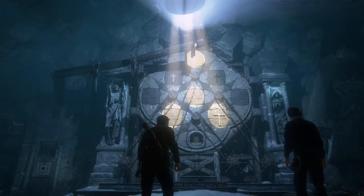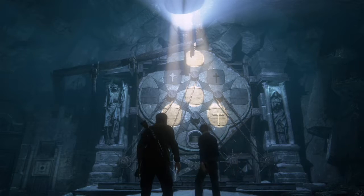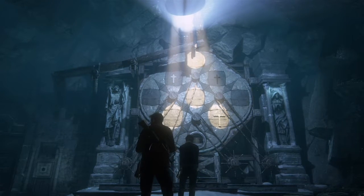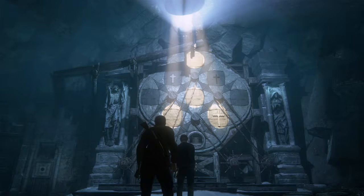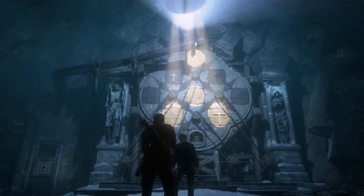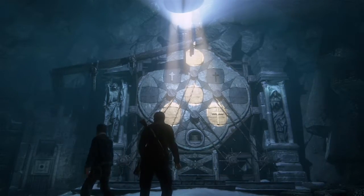Hi folks, it's Matt here with Matt's Gaming. We're doing another trophy video today in Uncharted 4 Thief's End. The trophy we're going to be getting today is called Trials and Tribulations in Chapter 9, Those Who Prove Worthy. You basically have to solve this puzzle that you see in front of us in 10 moves or less to get the trophy.